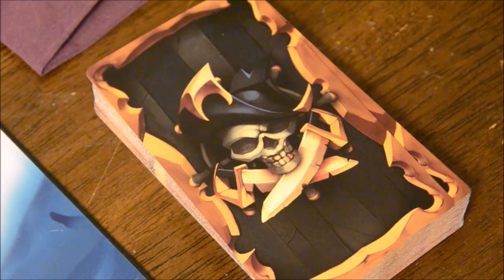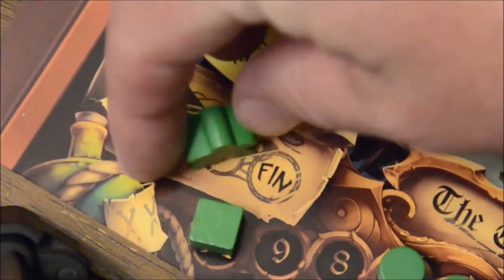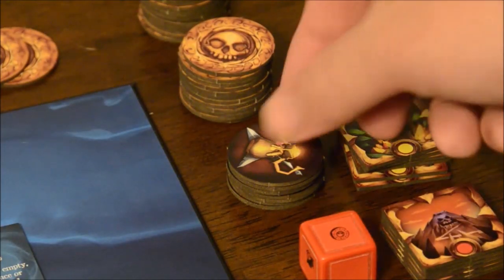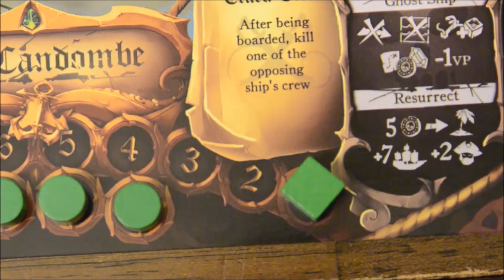All action cards get discarded and reshuffled back into the deck together with the set-aside captain cards from earlier. All captain pawns now go to the start of your captain track, and from now on, every time you play a captain card you will move up on this track. All landmarks get removed and reshuffled, pillage tokens are discarded, and the first player token goes to the next player.